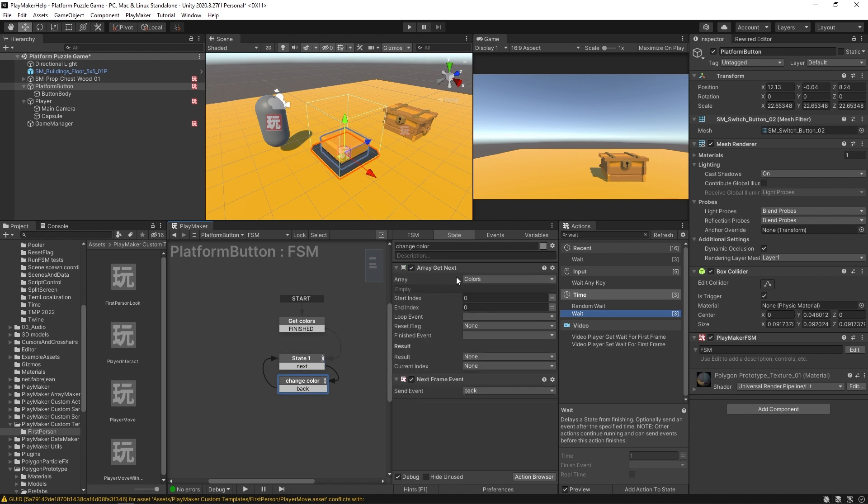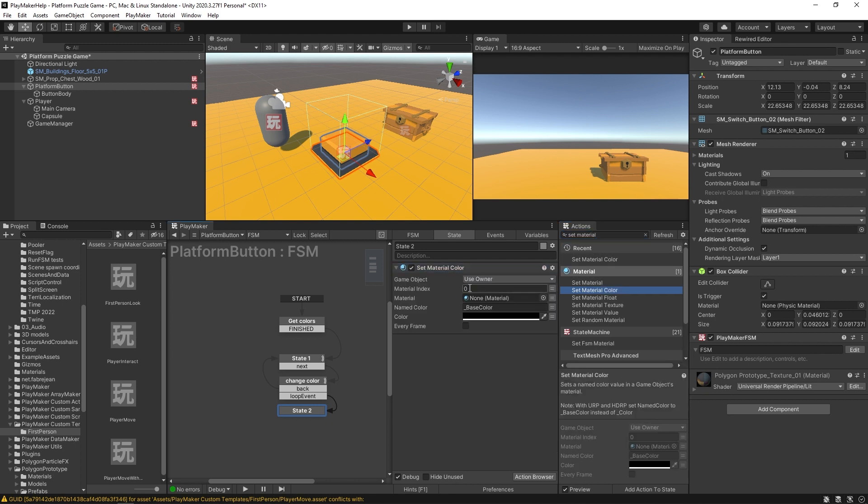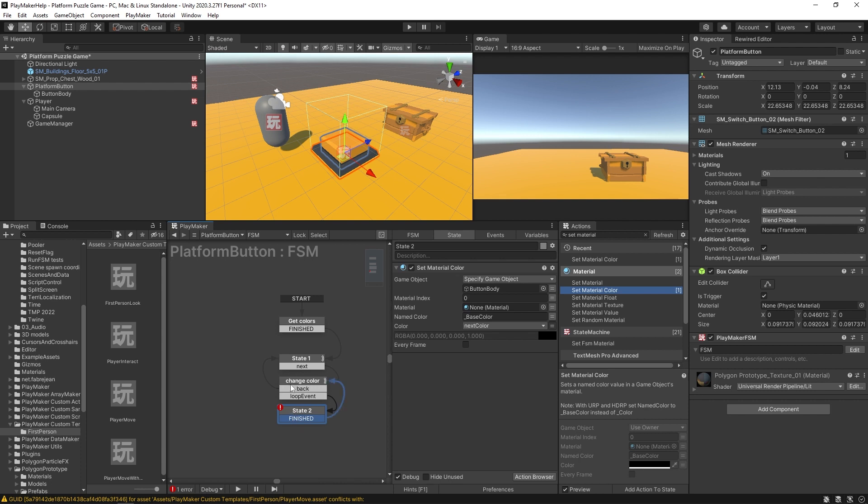In the Change Color state, Array Get Next cycles through the colors array with a 'Loop Event' to continue looping and sends to the next state. There, a Set Material Color action changes the Button Body's material color using a variable called 'Next Color' — the result stored by Array Get Next. After setting the color, a transition sends back up to cycle again.